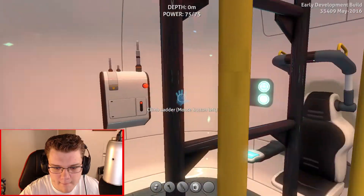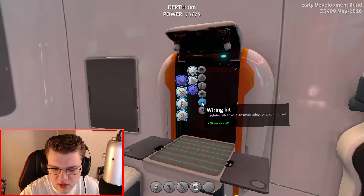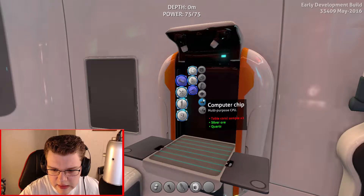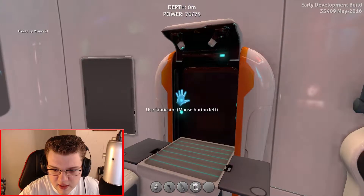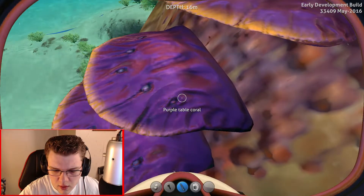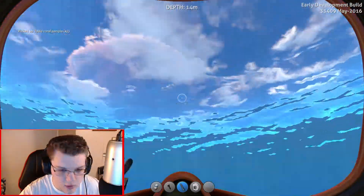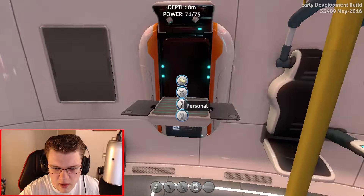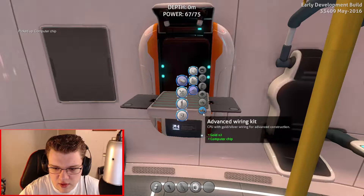So I'm up here. Fabricator, there it is. Resources, electronics, computer chip. Do I have enough silver? I just need to get a table coral sample — that's the red stuff, I believe. Alright, resources, electronics, computer chip. Almost knocked over some stuff.